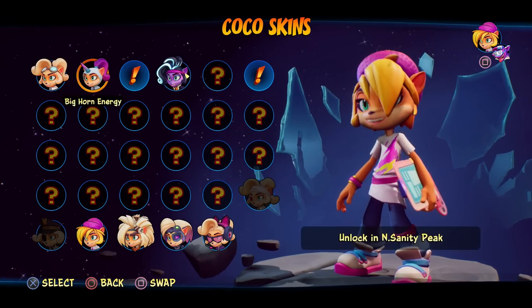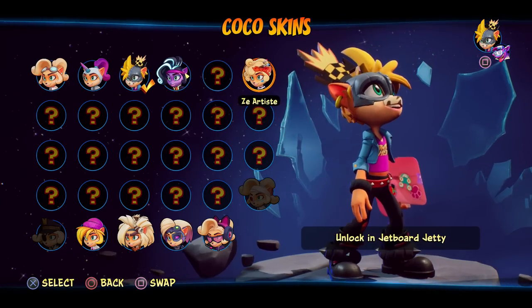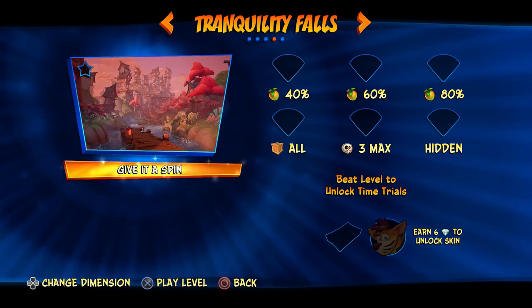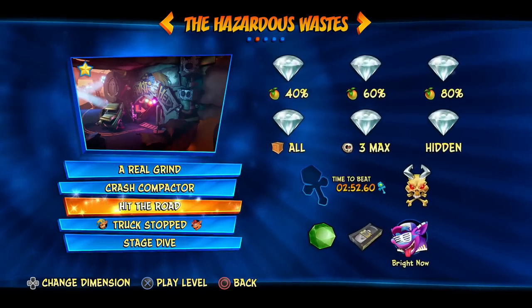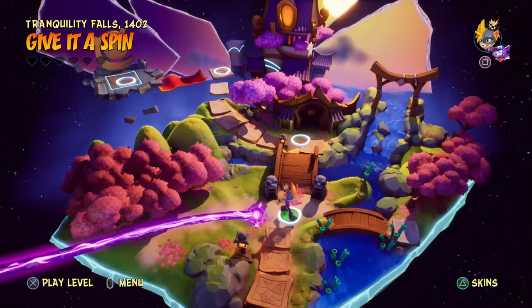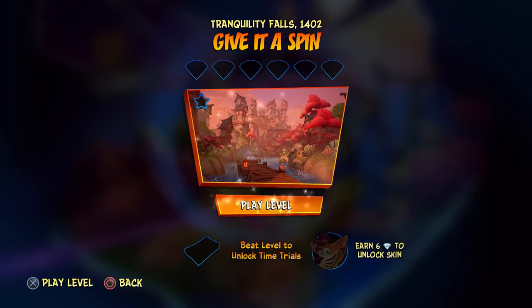We've already checked out this costume, so we might want to take a look at another one. We have the Rocket Head here, which we got a few worlds ago. There's still some other stuff I'm missing — maybe more levels will pop up again in the future, just like they did with Tawna. We'll do the Rocket Head Skin for right now and do the level.